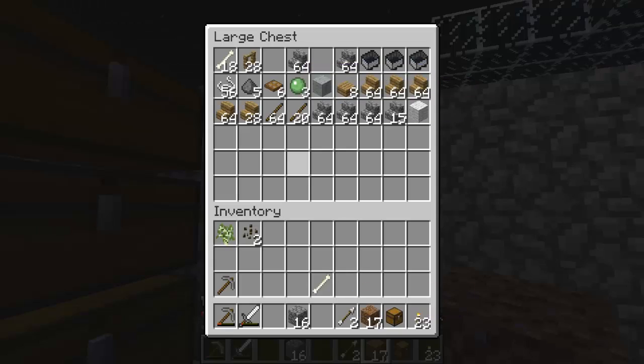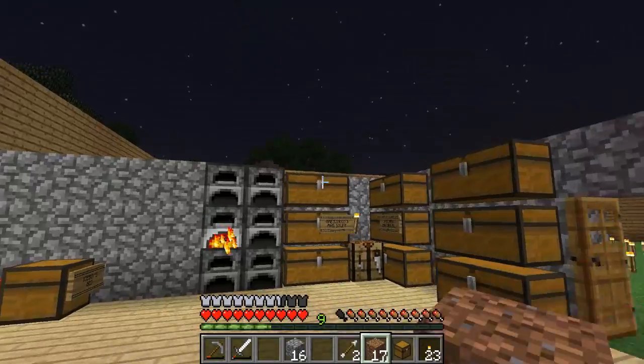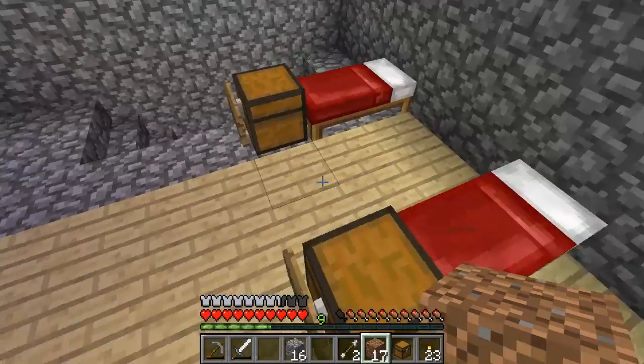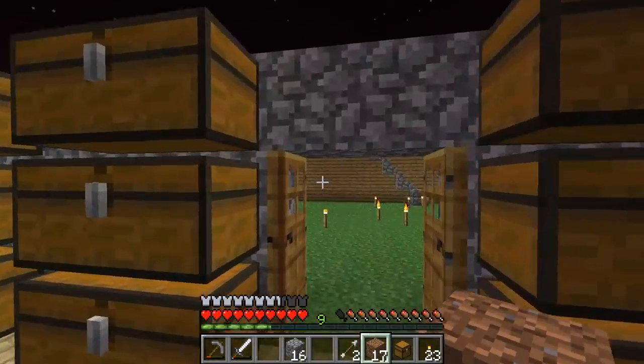I was thinking more or less like arrows. You put a slime ball on it. Once we get a server up — I was thinking arrows with a slime ball so that when you shoot it, it'll stick to the wall and then do something. Yeah, that's clever. I could make that as a mod.